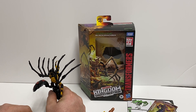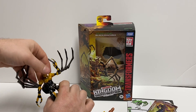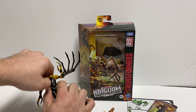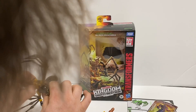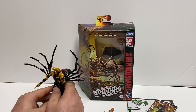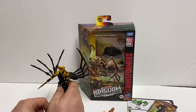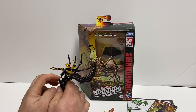Now we'll get to the transformation. Take the tail or butt part and fold it out so it's out of the way. Take her head and fold that back, then fold that chest out. When I went to transform her the first time this piece was so tight — she's actually cracked. I broke it undoing it the first time. I can wiggle it; I'm not going to monkey with it much more. I don't know why they're putting such small, fragile tabs on some of these figures. Undo the waist there.